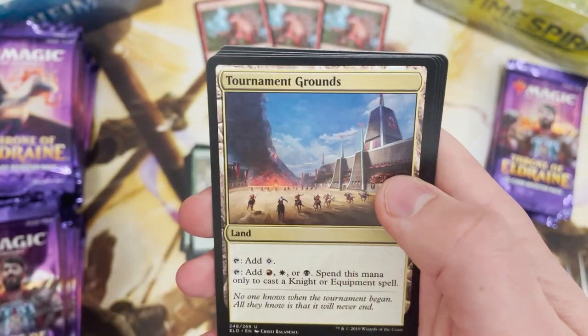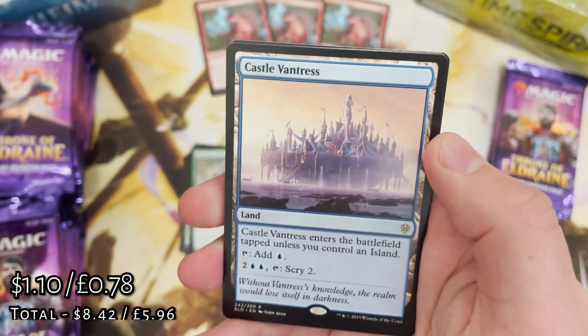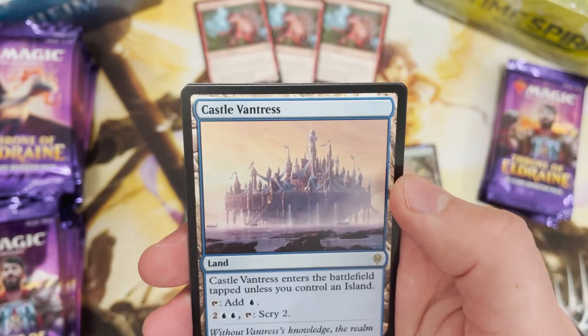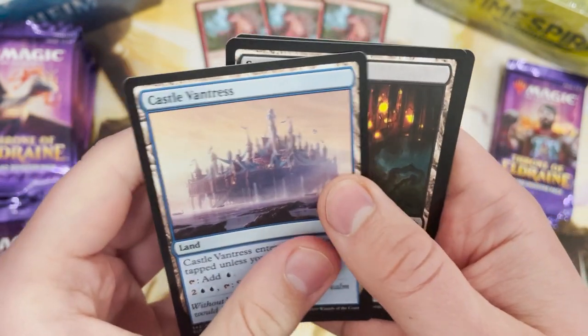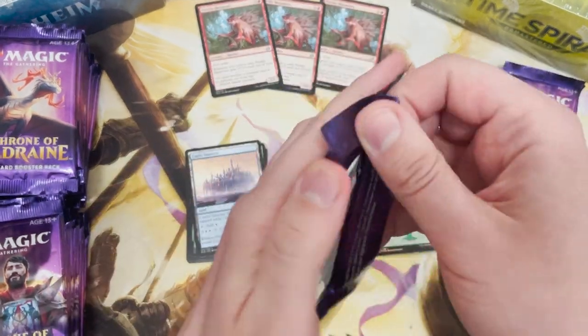We've not come across a mythic yet - does that mean we're going to get one now? No. Castle Vantress, which is still a smashing card, really really good. Any sort of staple with blue, you'll want to be putting it in there if you've got the mana spare - why not have a little scry.